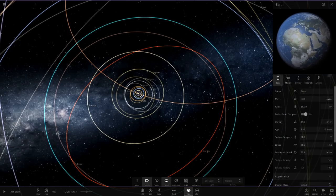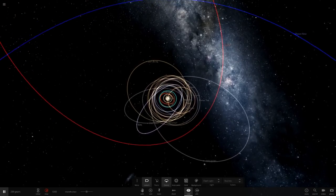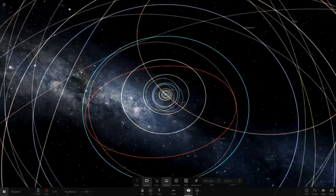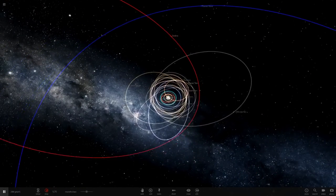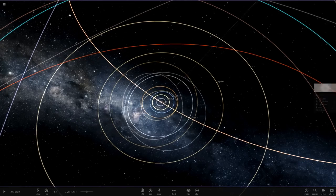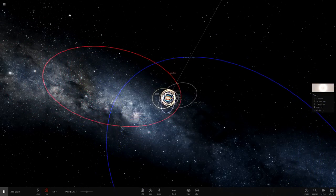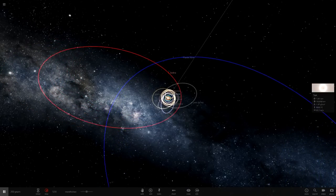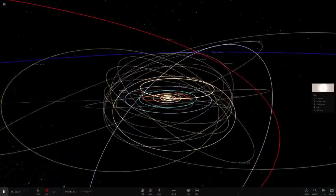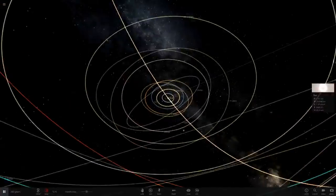Honestly I think that is it — because the system isn't really destabilizing. We've played it for about 240 years and the system is completely fine. The orbits all seem pretty stable. So that is what happens if you turn all the planets' mass to one Jupiter — and a few of the dwarf planets like Sedna as well. The solar system doesn't really get affected too much, and everything still orbits the sun — even Planet 9.